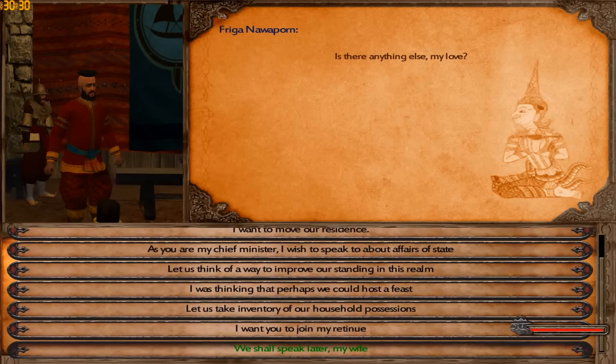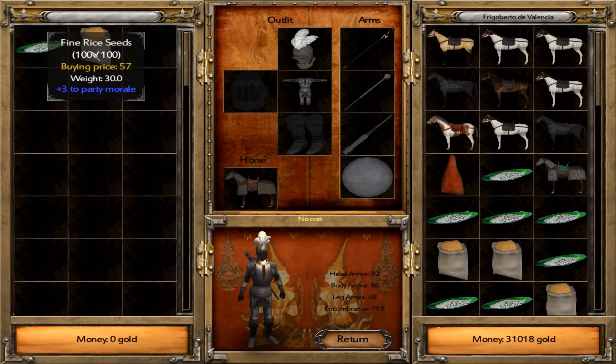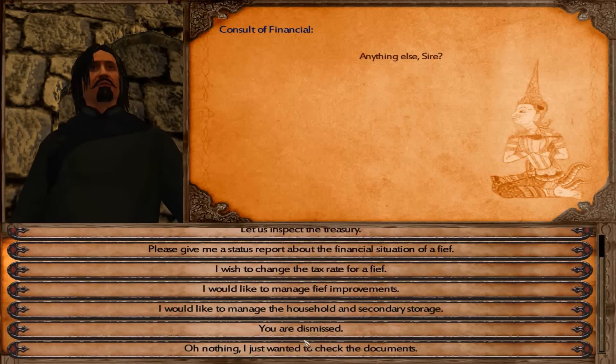And there is our hero, Frigoberto de Valencia, along with the Lady Nauaporn, his wife, and his advisors. And in the corner, you can even see his royal guard — his Tongu royal guard.